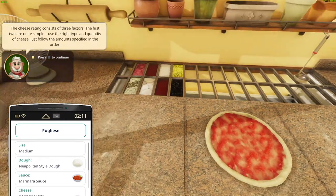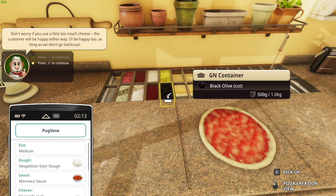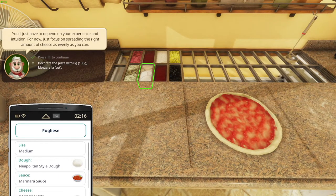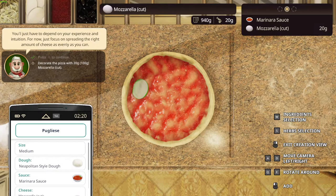The cheese rating consists of three factors. The first two are quite simple: use the right type and quantity of cheese — just follow the amount specified in the order. Don't worry if you use a little too much; the customer will be happy. The third factor is more complex: when you shove the pizza into the oven, the cheese will begin to melt. Customers expect the whole surface of the pizza to be covered by melted cheese. Decorate the pizza with 100 grams of mozzarella. So 100 grams — this is how much? 20 grams.